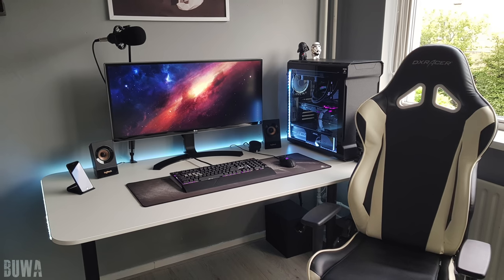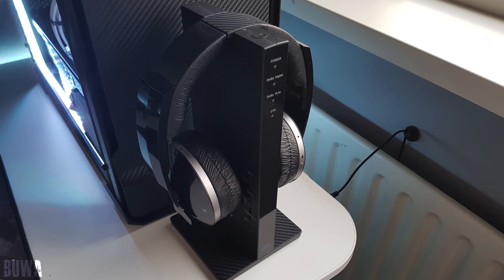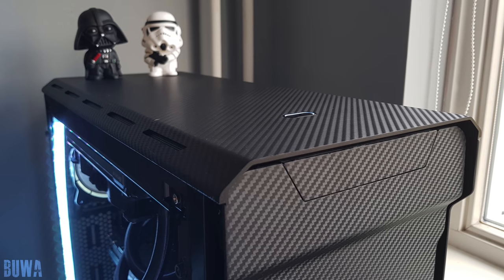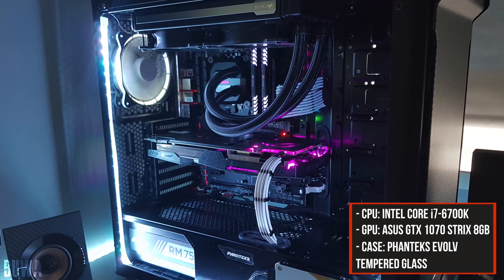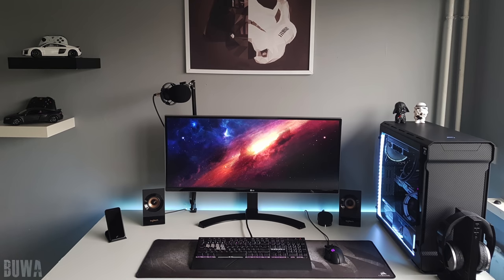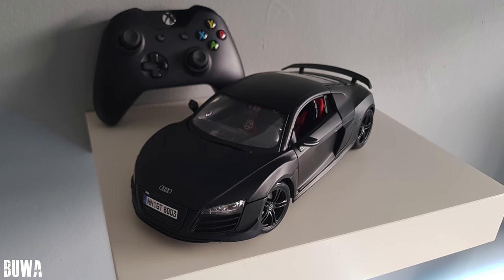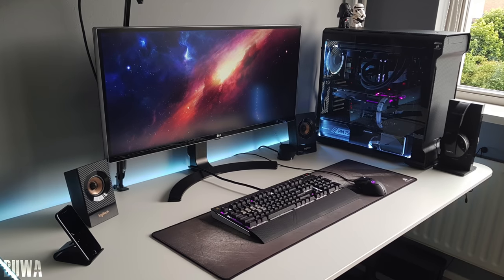There are two things Booha has done to his setup. The first is the carbon fiber skins — he applied them to the top of his Sony MDR headphones, the base of the headphone stand, the Logitech speakers, and even his PC case, the Phanteks E-Volv, which looks stunning. Excellent cable management inside the PC, and I noticed purple accents throughout: the LEDs from the Strix 1070, the keyboard and mouse. The second thing is his commitment to a black and white contrast — a white Audi R8 with a white Xbox One controller on a black shelf, a black and white Star Wars poster, black and white figurines on top of the case, and black gear on top of the white desk. Nicely done.